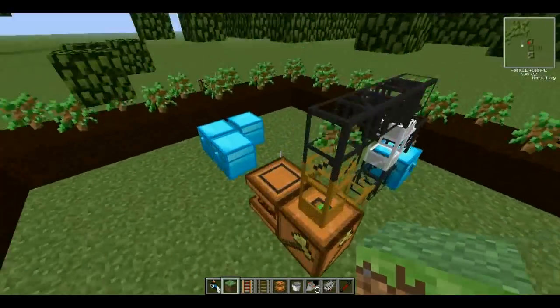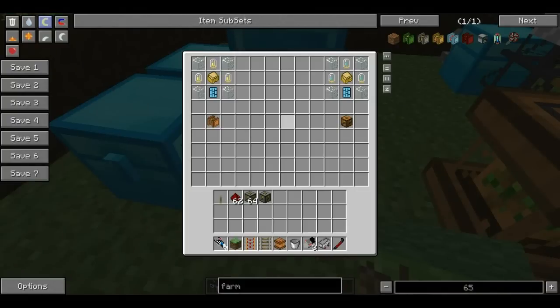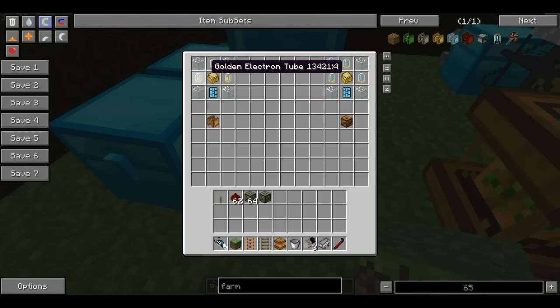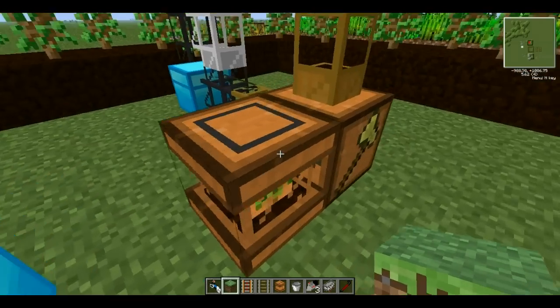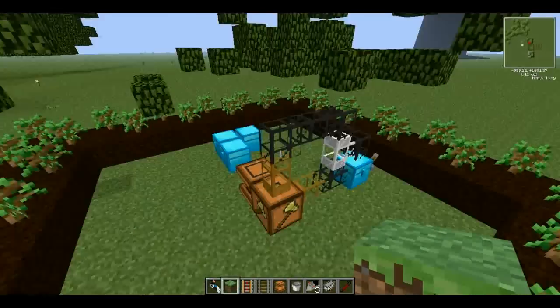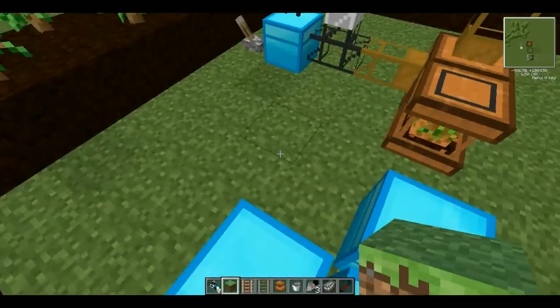To make those, you need four glass, three diamantine electron tubes, one sturdy casing, and one small circuit board for the logger. For the arboretum, you need four glass, three golden electron tubes, one sturdy casing, and one small circuit board. The rubber stuff is all gone — you can't make it anymore.